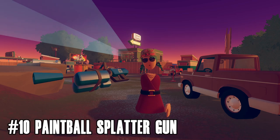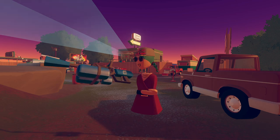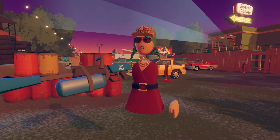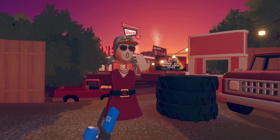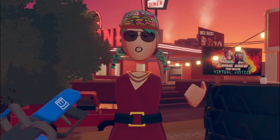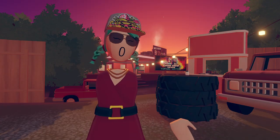Number 10: the paintball splatter gun. Now this thing is absolutely useless. If you're trying to hunt people down in paintball with this obnoxious monstrosity, you know what happens? The loud noise that it makes causes you to paint a giant target on your back. The hypnotic splatter becomes transfixing, causing you to hold down the trigger button incessantly, coloring you and your surroundings with splashes of color. But you're not hitting anyone, and now everyone knows where you are.